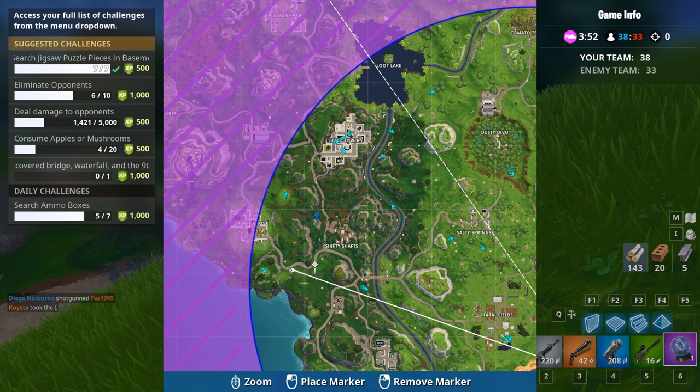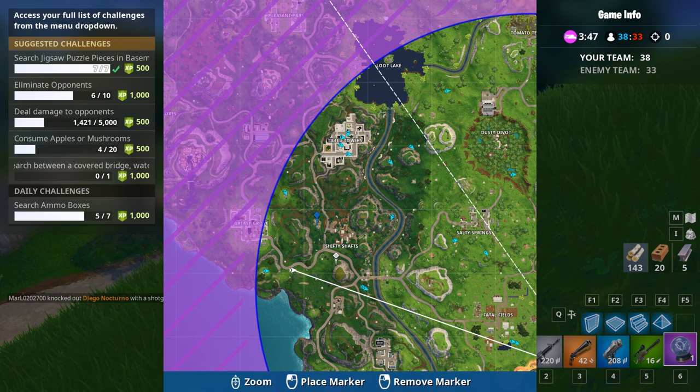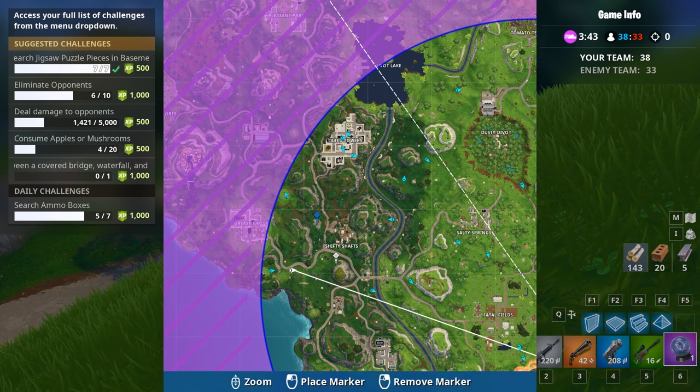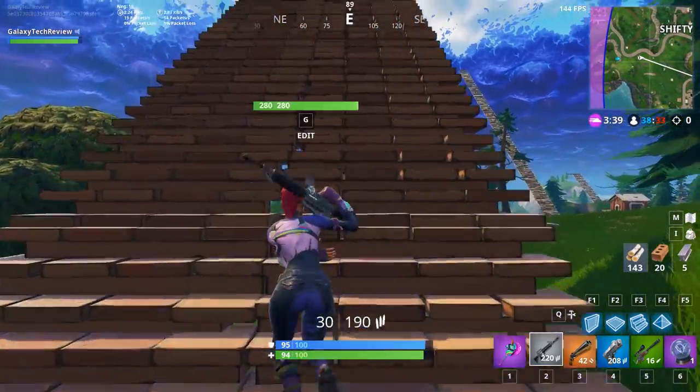Just in case you need to know where that last location is, it's west of Shifty Shafts in the basement of the house next to Shifty Shafts. There's a group of two houses and you can go down into the basement to grab a separate piece in case you didn't follow my guide exactly.